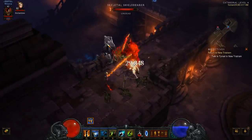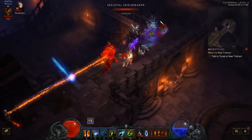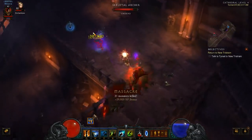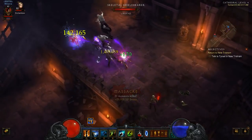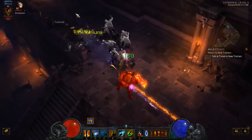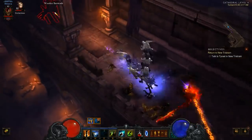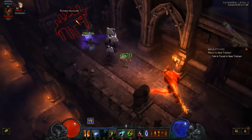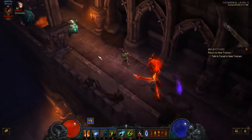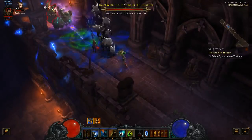This build is really good in a group when people are taking care of grouping things up for you — it makes Pylon way better. For instance, if you're running with a Cyclone Strike monk, Pylon becomes extremely good. This is something I'll play on stream soon. Ever since I got my four-piece Zuni, I'll probably be playing a lot of that, but I do want to play this build on stream a bit.